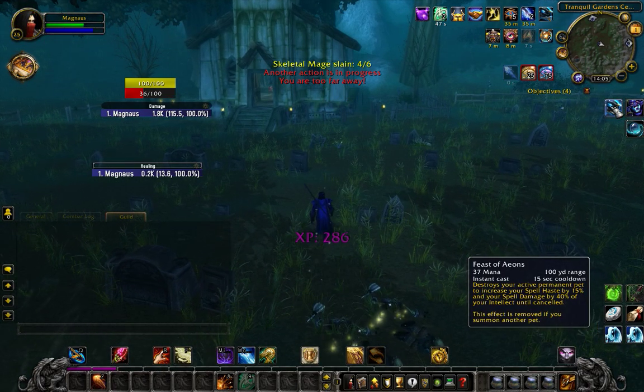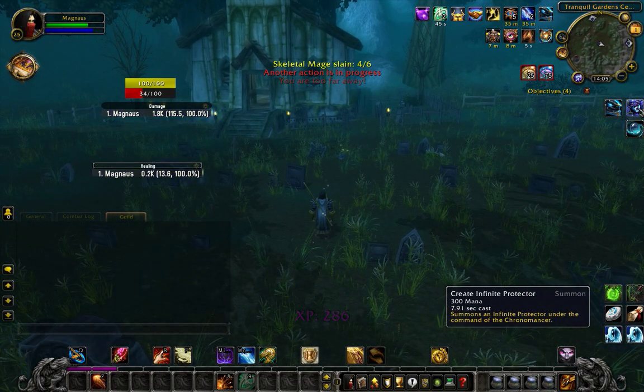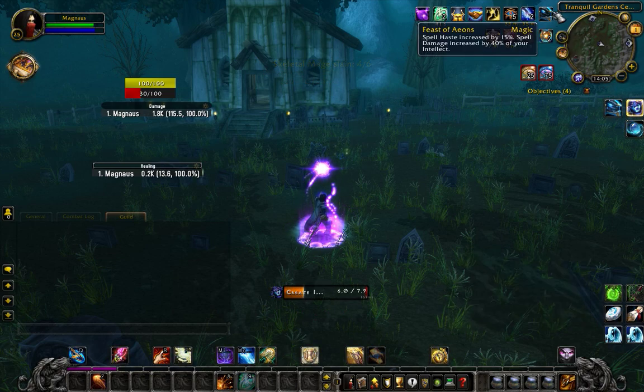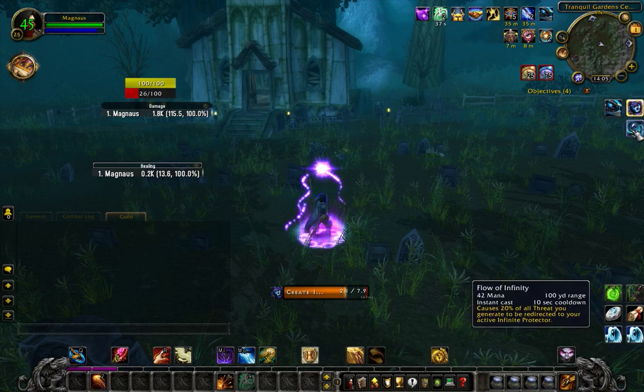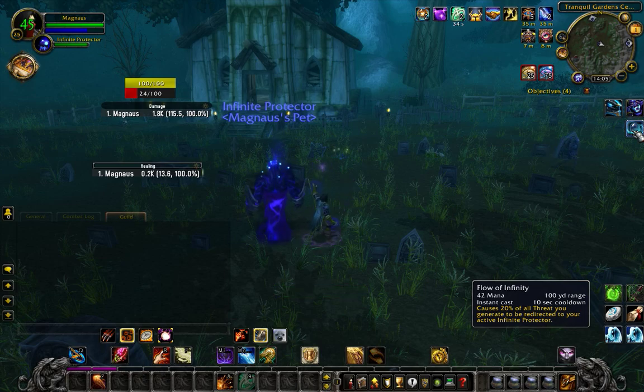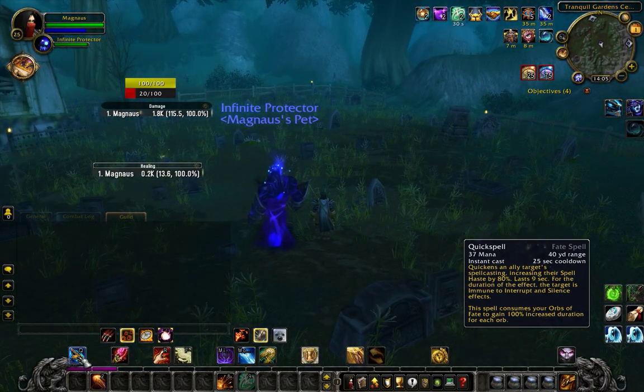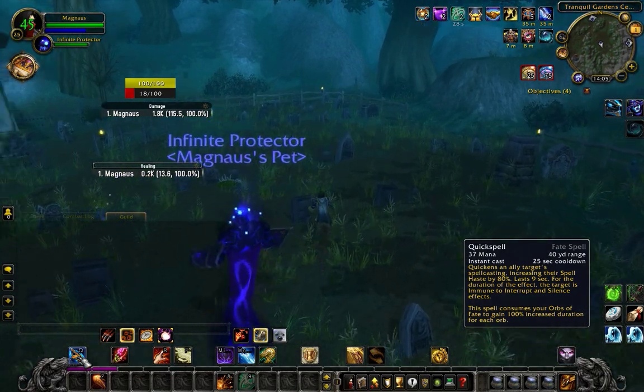I also got a pet — forgot to mention. I get a pet and I can sacrifice it to get a buff: spell haste and damage. I can also use a spell to give the pet more threat. And this one — Spell Quicken — it's an amazing spell that just makes you cast faster.